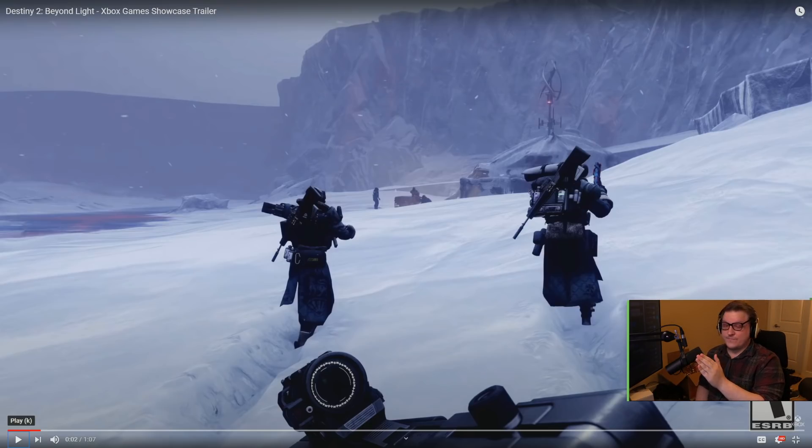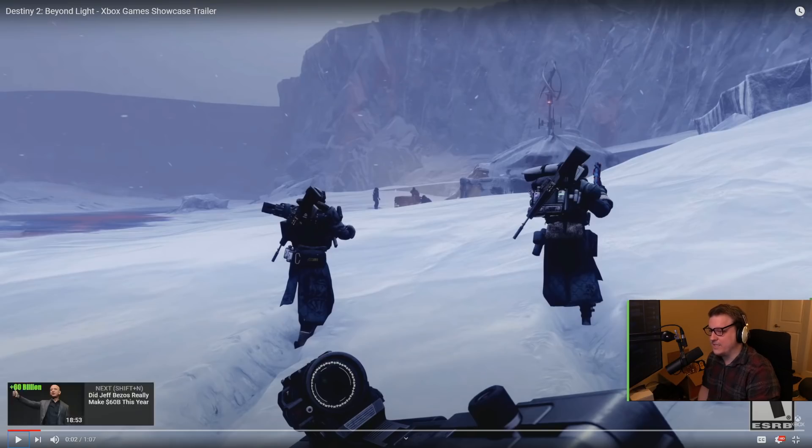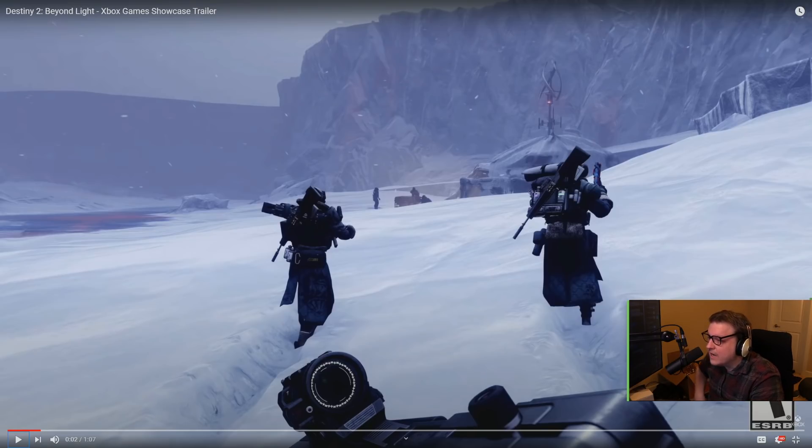We get a look at what I'm assuming is the Europa planetary armor set, which kind of looks like sherpa gear where you pack everything on your back and travel up an icy plane. And that looks like the Stranger right there.